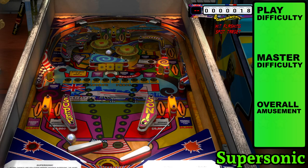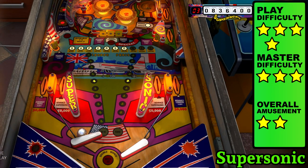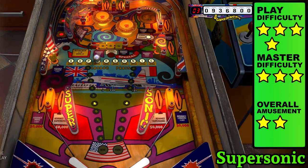Everyone was digging passenger flights back in '77, so Zacharia came up with another airplane-themed table and called it Supersonic. The playfield has a boxy flow, which can feel more like taxiing than taking off. The standing targets advance the flights in Supersonic, and the outlanes suck you out like a jet engine.